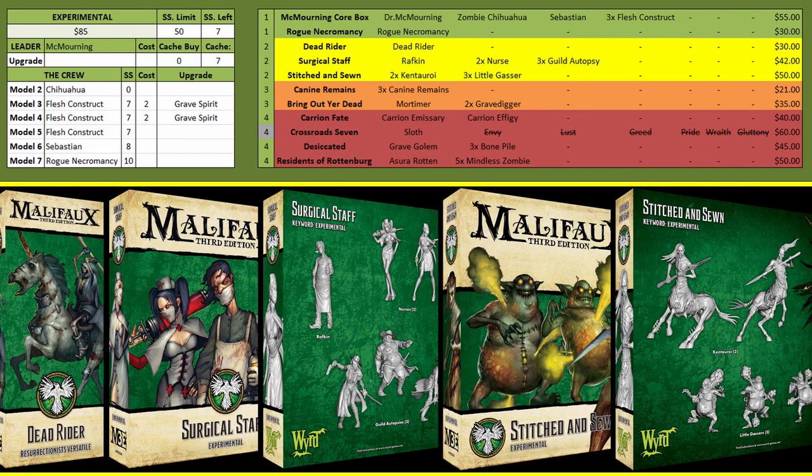Moving into the yellow options we have the Dead Rider. This thing has fantastic stats — it has Ride With Me to carry guys forward, it can drag models across the board with its trigger on its attack, it's a Min 3 attack. It's pretty tough because it has the damage reduction with the fate tokens, and it can pulse out and hit a lot of models for a lot of damage on its bonus action. I've seen this thing clear out entire crews on that bonus action — if the opponent doesn't deal with it, it can be a game changer.